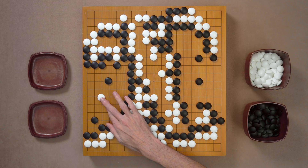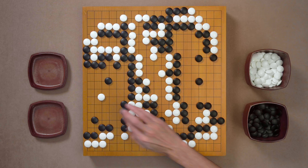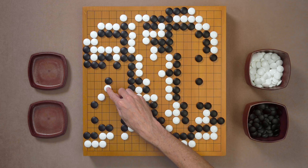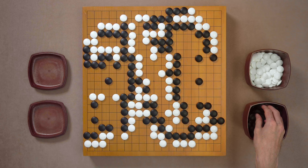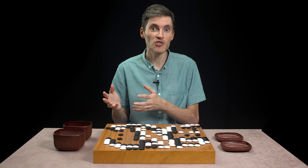So when White invades here, find the side which seems to have more weaknesses and start attacking from there. In this case, maybe this side has some more weaknesses — there's a cut here — so we attack from the weaker side. Just hit the second line like this. If White tries attaching to anything, just extend — no hane. White attaches here, just extend. If White plays a peep threatening to cut, just connect. If all your stones are well connected, there's no way for White to make two eyes here. If White descends, just extend, or you can hit the second line again. Just stick to the simple method of second-line moves and extensions, and your opponent is never going to be able to make two eyes inside your territory at the end of the game.